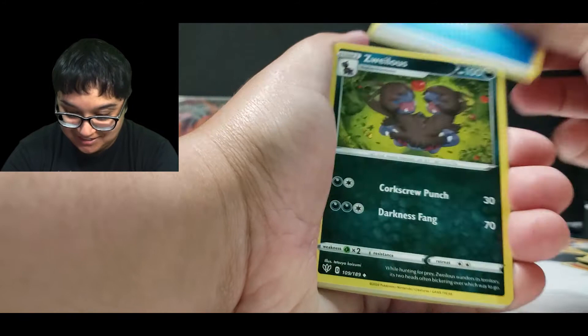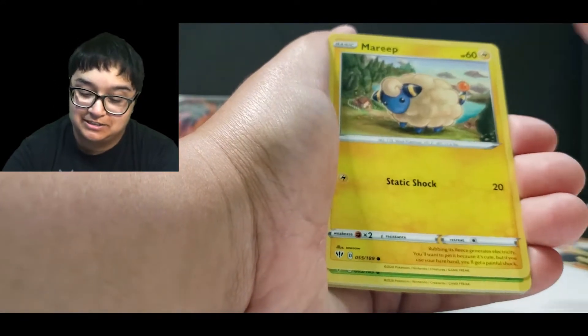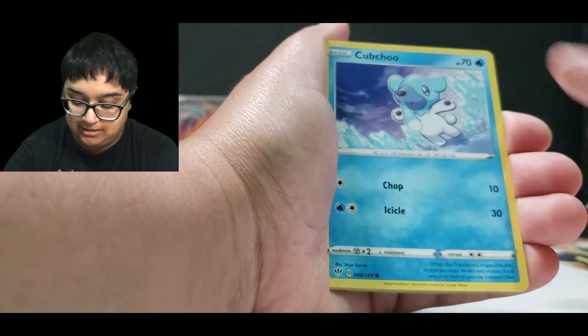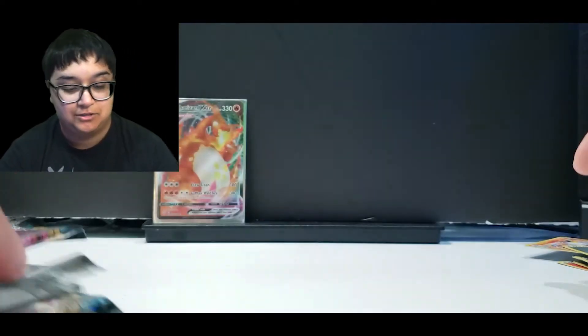Water energy, Zwellis, Fletchender, Rare Fossil, Mareep, Paras, Gothita, Skarmory, Cubchoo, Rookidee. And Sirfetch'd.